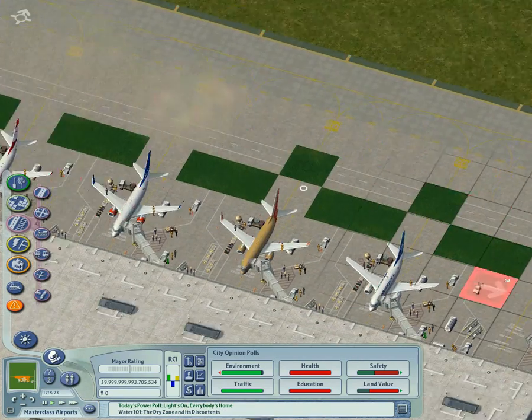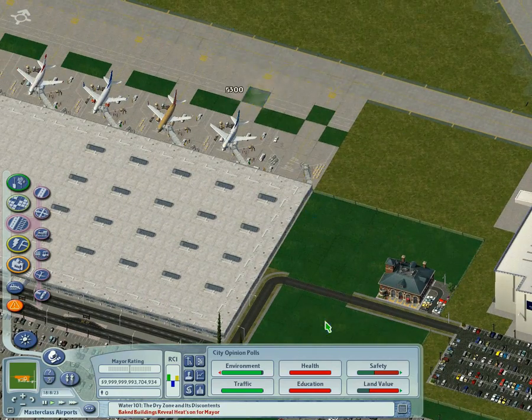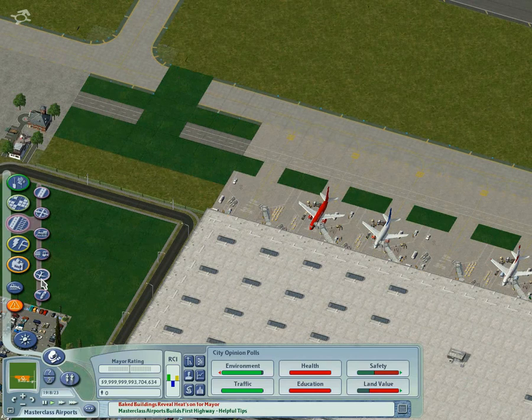Notice how we are orienting the lot. The preview prop — that white line you can see — is for the centre line of the road, not the taxiway.